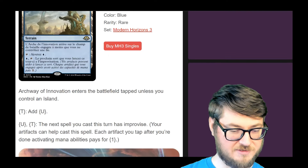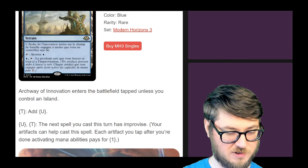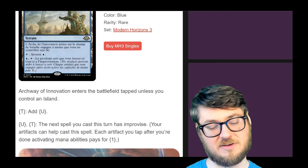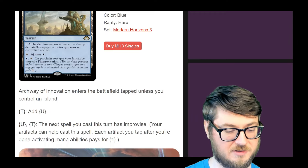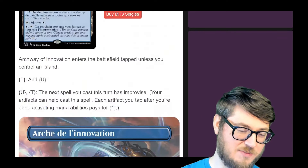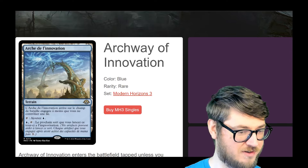Archway of Innovation — enters the battlefield tapped unless you control an island. Add a blue. And then the next spell you cast has Improvise — if you don't know what Improvise is, you just tap an artifact to pay for one of its generic costs. Unless that artifact happens to be blue or whatever else, you add that color to the casting of the spell. This is the full art version and it looks pretty sweet. Anytime you can have cost reduction on a land it's good — it just adds incredible utility. This might be a very expensive land.